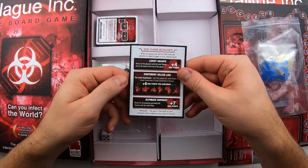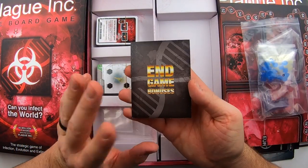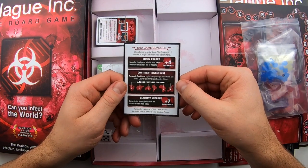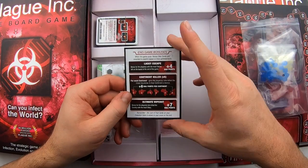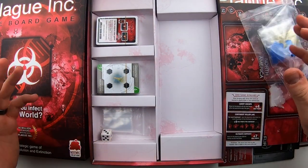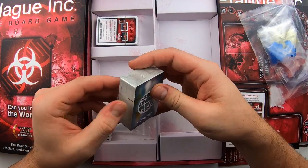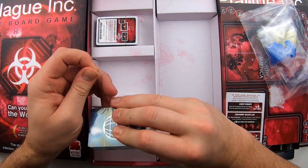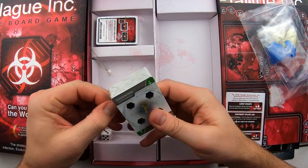You've got end game bonuses — things that will help you get the best points at the end of the game. Things like who did the best at killing the continent, ultimate wipeout, lucky escape, that kind of thing. I don't know exactly when the game ends in multiplayer since you've got multiple viruses out there — but that's where the rules come in. Reading, that whole thing.